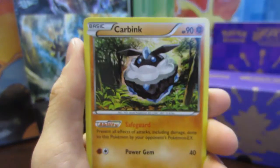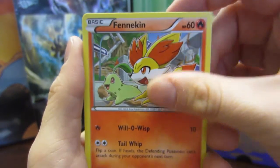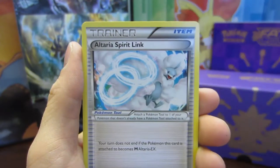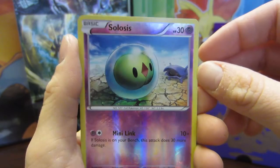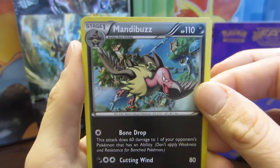So we have Riolu, a Bronzor, a Deerling, a Carbink, a Fennekin, a Wormadam, a Dome Fossil Kabuto, an Ulterior Spirit Link, a Silosis, and a regular rare Mandibuzz.